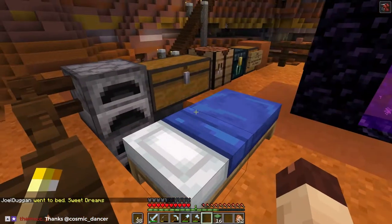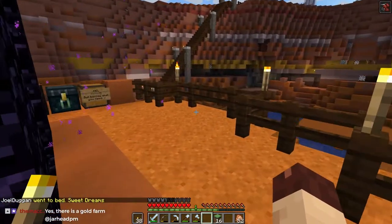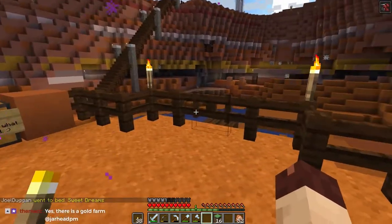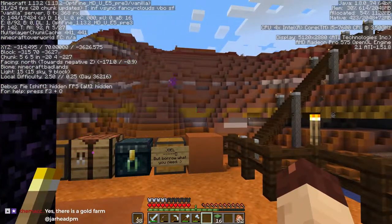The gold farm is in the nether. It's normally the kind of gold farm that you see built above the nether, but I don't like the whole above-the-nether thing. I find it kind of cheaty. So we are currently at minus 3,600.